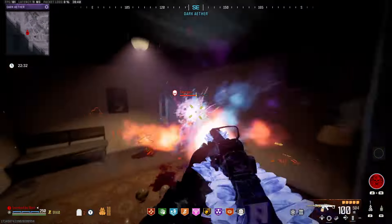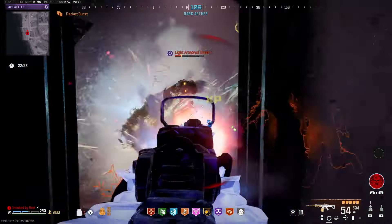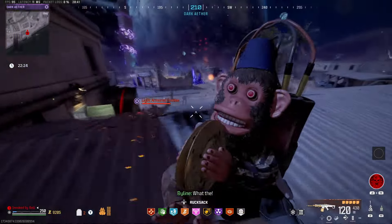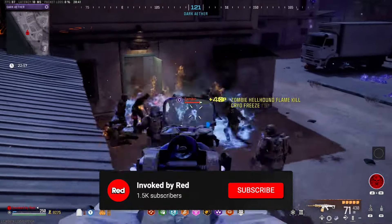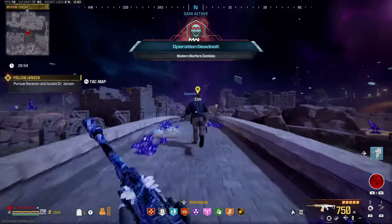Hello guys! Today I'm going to show you how to complete the new Season 3 Reloaded Dark Aether Easter Egg for Modern Warfare Zombies, which takes place at Zarkwa Hydro Electric, which has the most amazing skybox. Before we jump in though, please subscribe to the channel because your support really does help grow the channel and the community, and it makes me smile when more of you subscribe. Thanks! Ok, so let's begin.